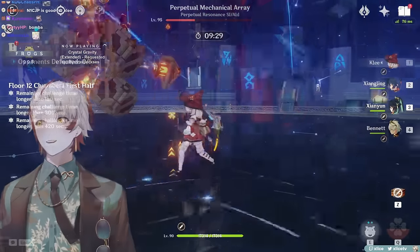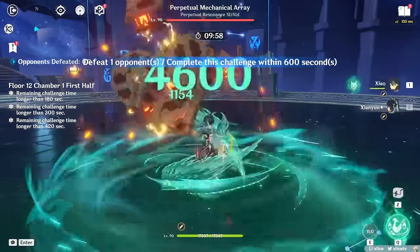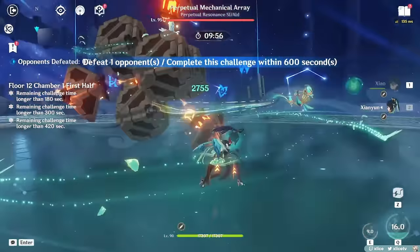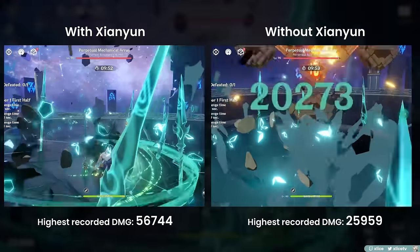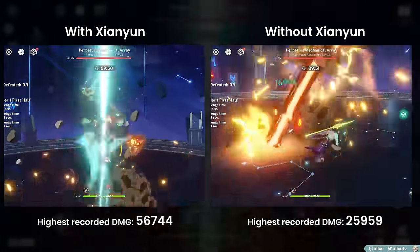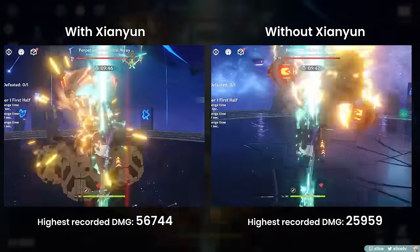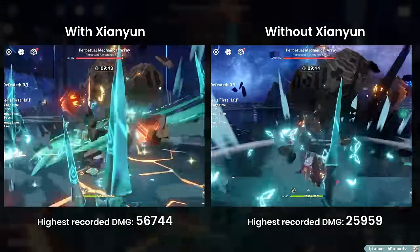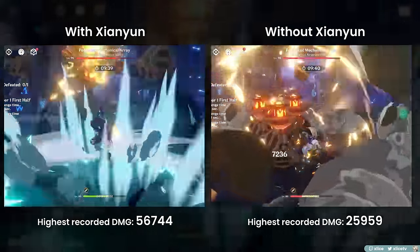Damage increase. Quick visuals here to demonstrate the strength of Xianyun's buff transfer. First, we'll do a bare bones comparison between just Xiao and then Xiao with Xianyun. My Xiao has very average investment with level 6 talents, so his personal damage isn't the highest. With Xianyun, he was basically getting plus 30,000 crits for about 45 to 55,000 for the first 8 plunges, which is pretty good considering this isn't even a full team.